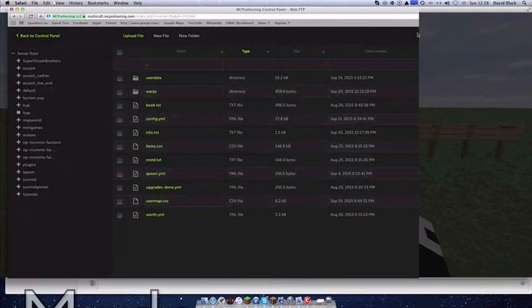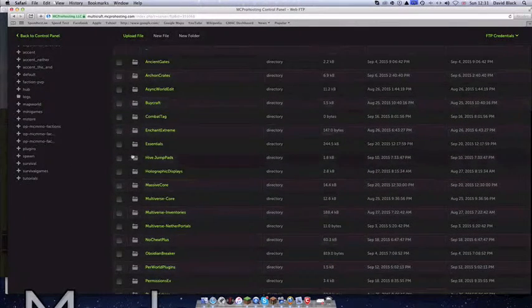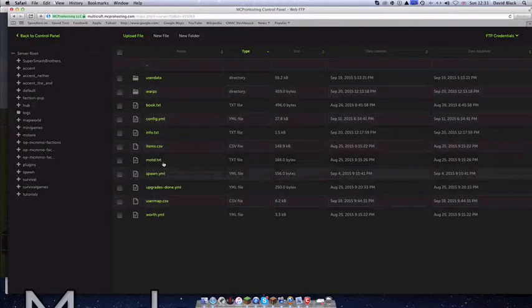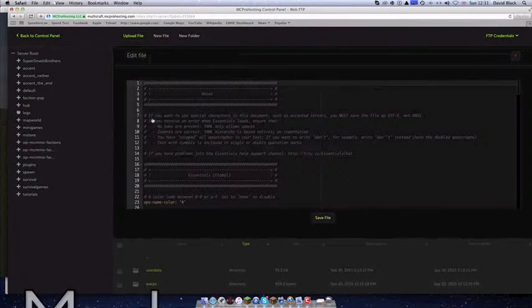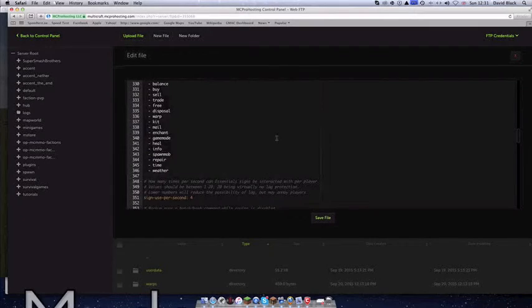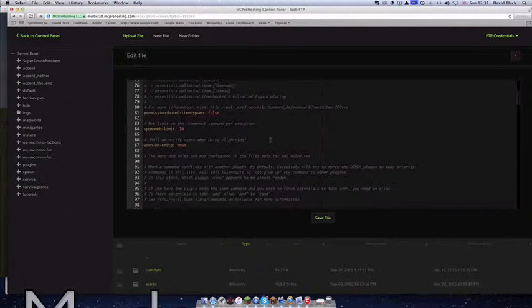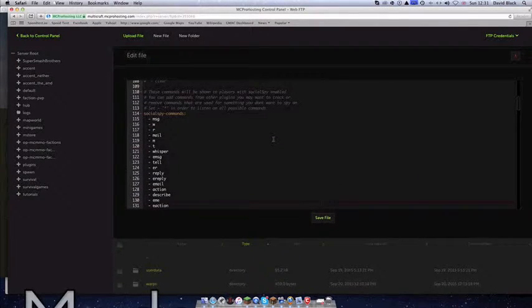Alright, so I'm in the config right now. This is all in the essentials folder — as you can see it's in my plugins folder. You go to essentials and it's in here. You've got a shared ton of files — the main file is the one you're going to look at, which is the config YAML. This is the main one. There's tons of stuff in here and we're going to work through it.